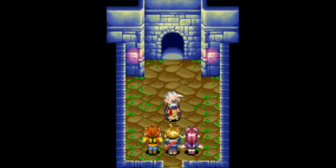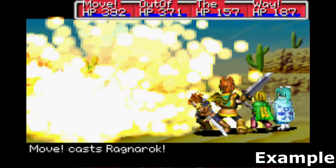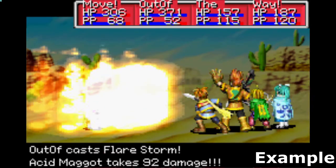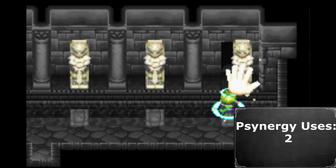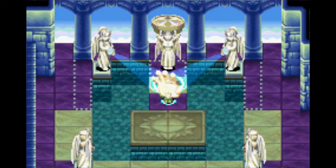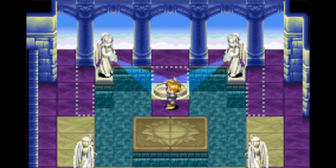This is where our first problems start to crop up. Sol Sanctum serves as essentially a tutorial for how to use psynergy to solve puzzles and battle. Battle psynergy, however, is not going to be used for the entire duration of Golden Sun as it is not required. Sol Sanctum specifically requires three uses of psynergy: one to place this jewel in the eye hole, one to reveal the pathway that opens as a result of placing the jewel in the eye hole, and one to move this statue into the hole so you can switch the images of the Sun and the Moon, revealing the room with the elemental star.